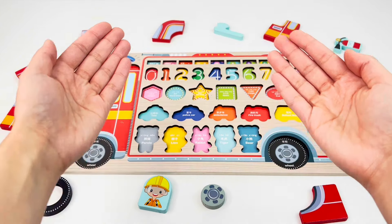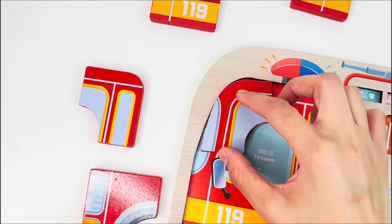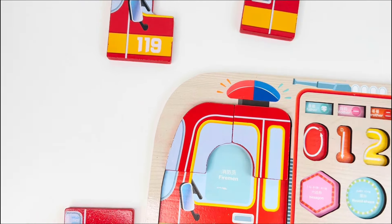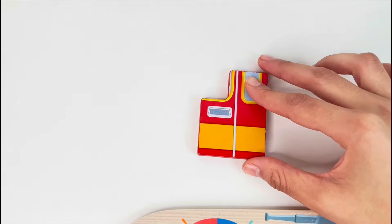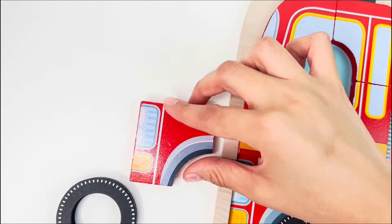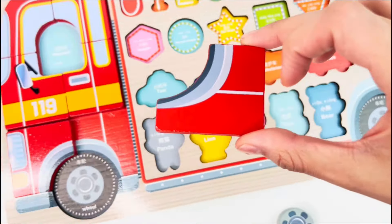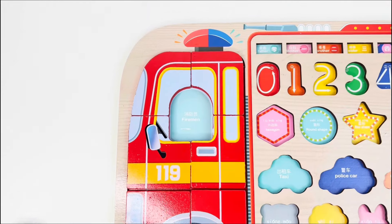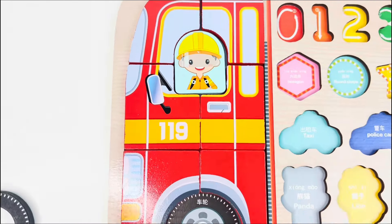Wow, look at this fire engineer puzzle! Can you help me complete it? Let's start from the corner here. That's right. Now what about this piece — where does it go? Right there. And what about this door with the 119 sign? Perfect. And the other part of the door — that's right. Let me see, it looks like it goes right here. That's right. And the other part — maybe this is the wrong way. This way is better, yeah, perfect!